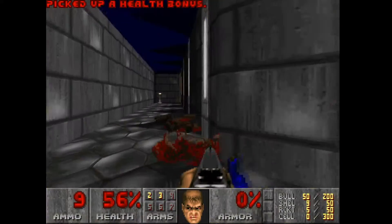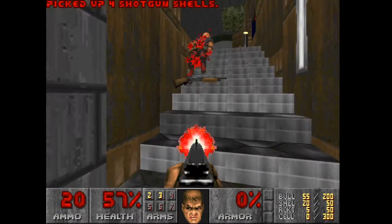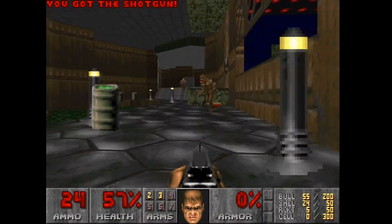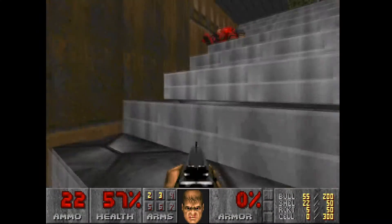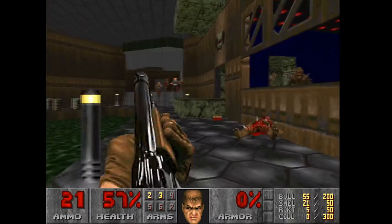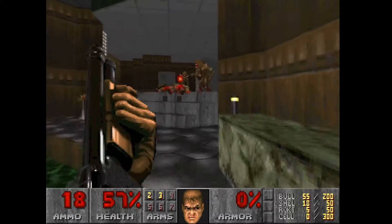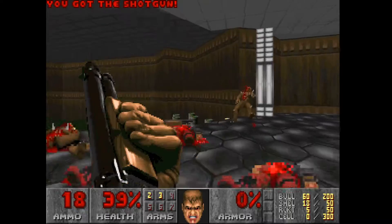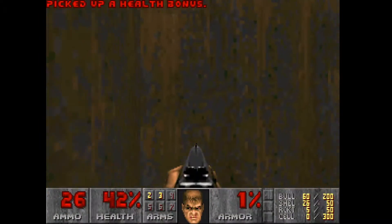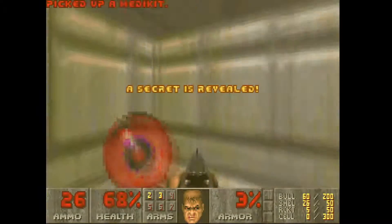This is secret number 3. This level has some nice lighting going on in the first room too. There's some angled light coming through the windows — it's neat, it's not something you expect. And secret number 4.